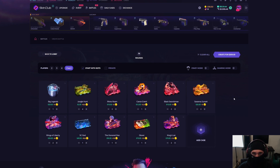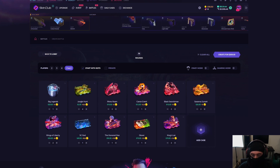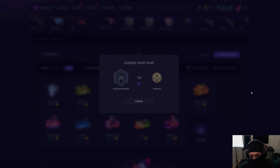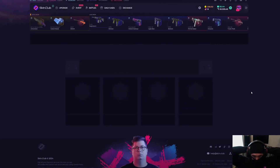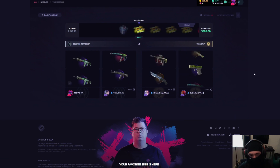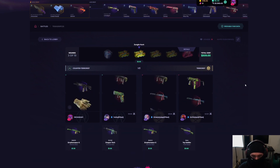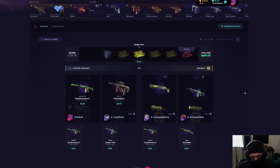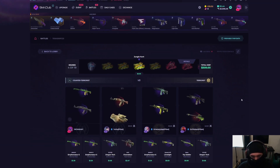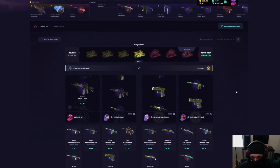$509 battle — essentially it's an all-in. We really want to see some good pulls from our teammate. We've got two of the big boys, the King's Lair cases, and a Glover case. These are very expensive cases. This is not sponsored balance — $509 CT side, we're going all-in here. We want to see some crazy pulls starting off with the sticker capsules. It glitches — that's actually terrible, I can't see what the first pull was. We're just going to have to pull crazy after that.